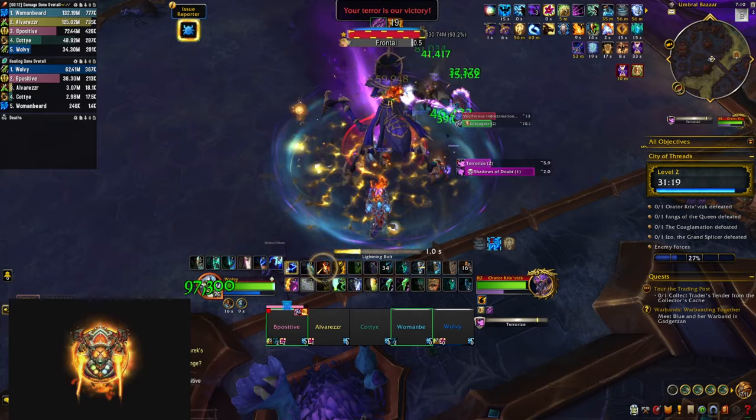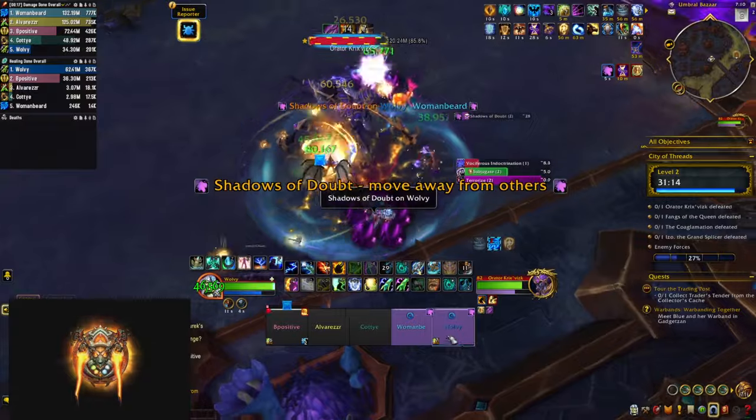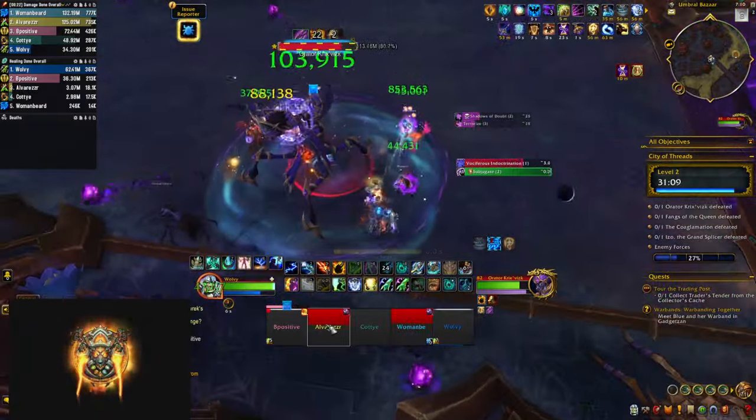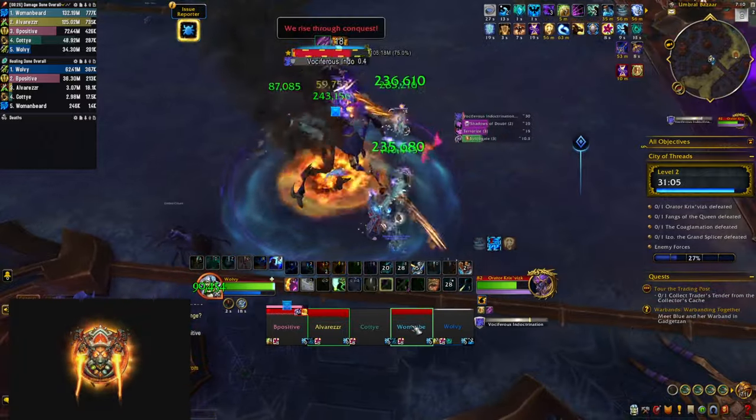He also casts Shadow of Doubt — the same skill we already saw — but this time two debuffs go out to random players. You want to dispel one, dodge the balls, and let the other expire, firing five more balls that you need to dodge while still standing in the circle.